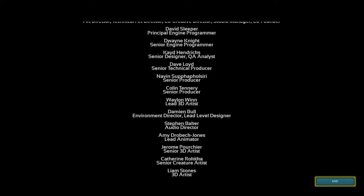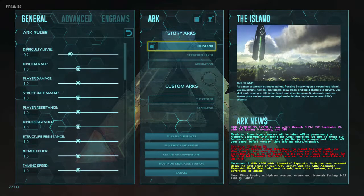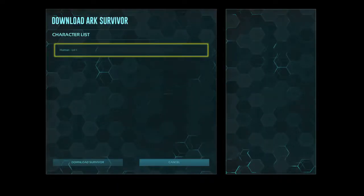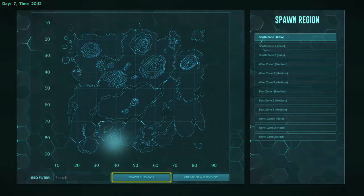Make sure you hit end to get back to the main menu after the loading screen, and then just start the single player game back up and make sure you spawn in as the same character. You have to keep the character the same in order to keep ascending the various Ascension ranks.